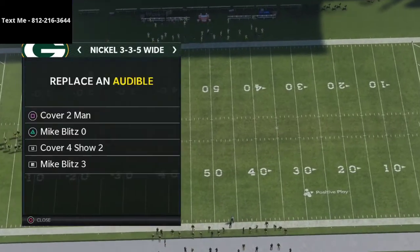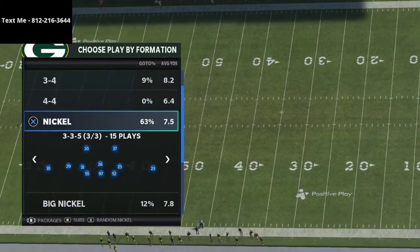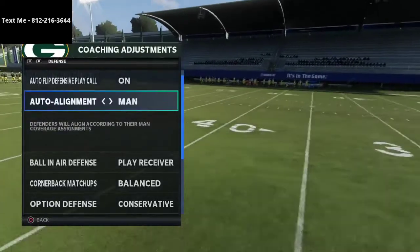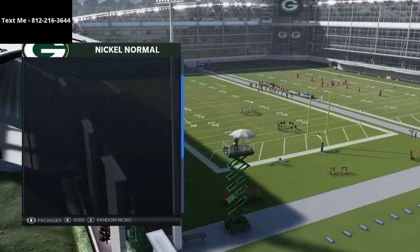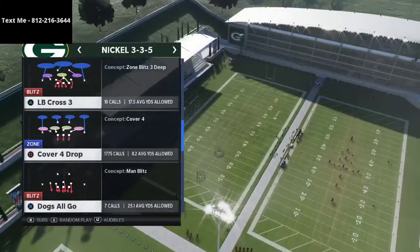What we're going to be doing is showing you a blitz out of the Mike Blitz O — we're basically going to turn this into mid-blitz. The way we do that, I've got to change one thing in my coaching adjustments: we're going to put man-align on. You could also put this on default, but I like to have man-align on with this defense because it's a heavy pressure defense and I want to make sure my alignment is where I want it.